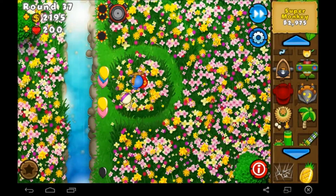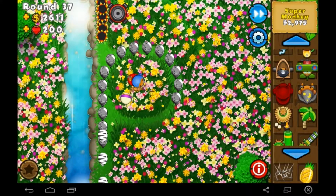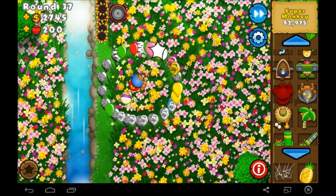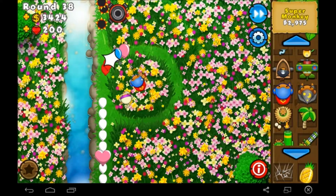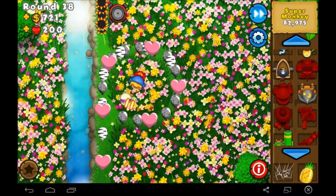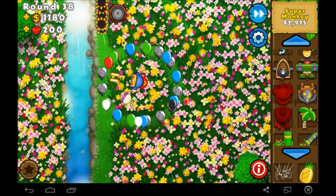I would just keep going until we get to fourth tier upgrades, but I did that special mission in the beginning and I don't want this episode to get too long and boring. There's a lot of lead balloons that can't get popped. I don't know why the Super Monkey is still trying to pop them instead of the other balloons — that seems pretty stupid. There we go, now he should be good. Still cannot pop lead balloons though, even with the laser vision, which doesn't make sense — you'd think that would work.